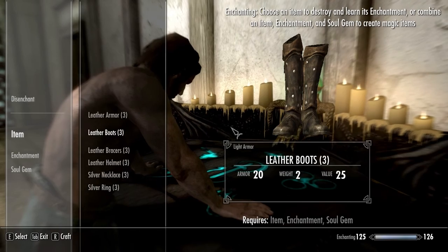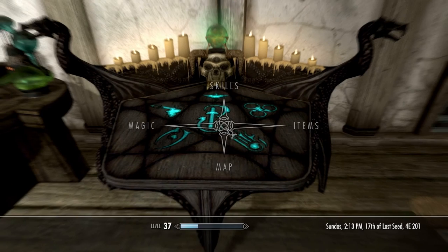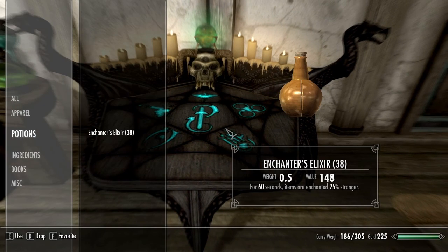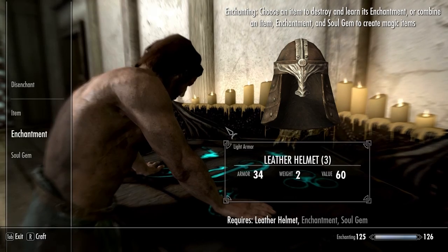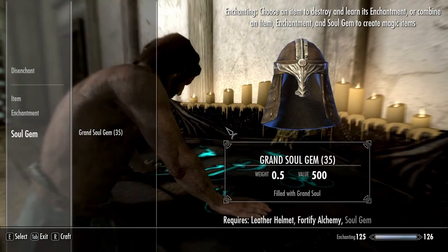Once you have all of that, you're good to go. First, you need to get some enchanter's elixirs from a store or something. For potions, I always get a couple even if I only need one — that way I don't feel pressured for time and it lets me name my gear if I want to. Drink that potion and make 4 pieces of gear that have the fortify alchemy enchantment. The bonus should be 28% on each piece of gear.